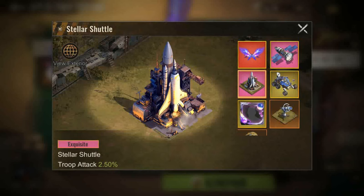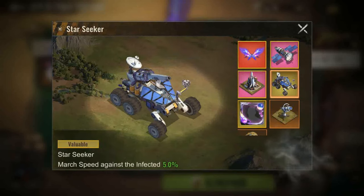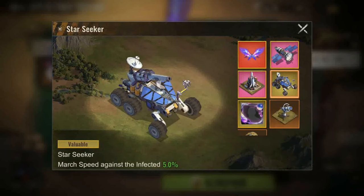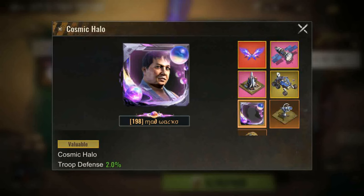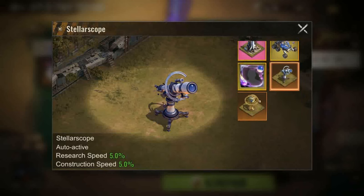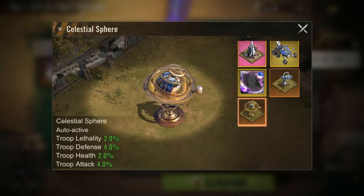The Stellar Shuttle HQ skin gives troop attack of 2%. The Star Seeker march skin gives 5% additional march speed against infected only. The Cosmic Halo Frame skin gives troop defense of 2%. The Stellar Scope decoration gives research speed and construction speed of 5% each.